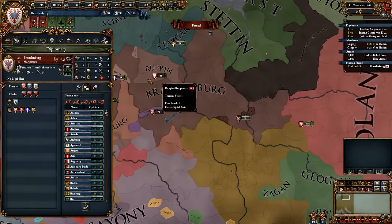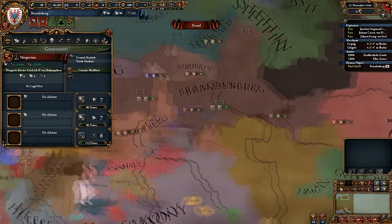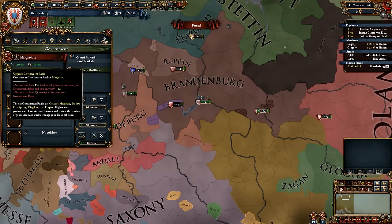There are more historical flags than anything else. So, Brandenburg. There are also now six different government ranks, from what I can tell. You need certain amounts of development. There's now six: County, Margrave, Duchy, Principality, Kingdom, and Empire.